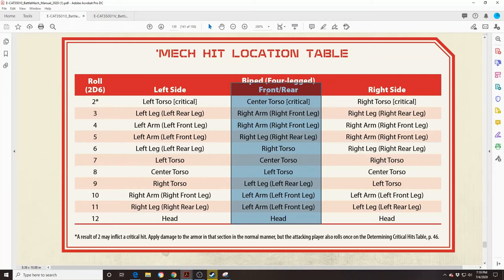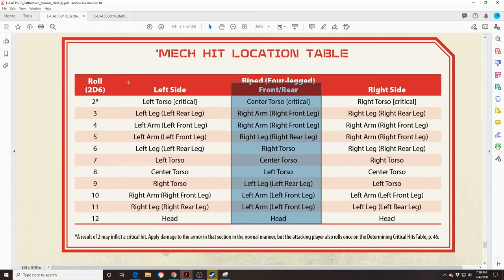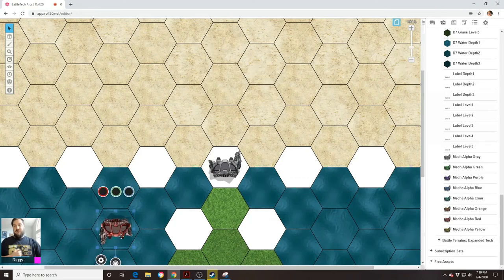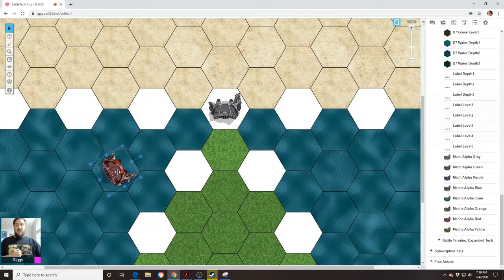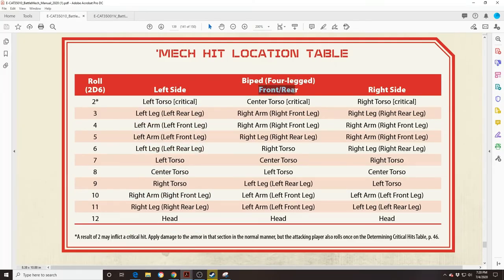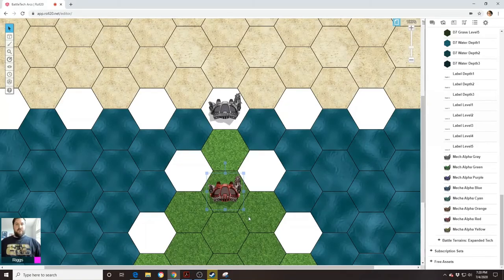The red mech's controller would roll on this column, which is the same for the rear. There's also the left side column — the red mech's controller would use that column if the red mech was here, shooting into the black mech. As for the rear, you use the same column as you do for the front — front slash rear — but you roll for torso hits on the rear armor instead of the front. The same thing respectively happens for the right side.